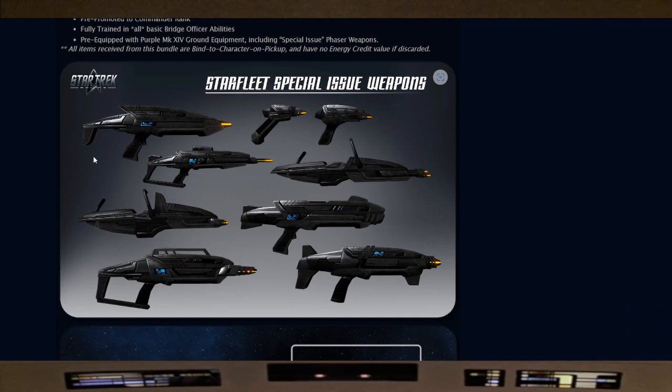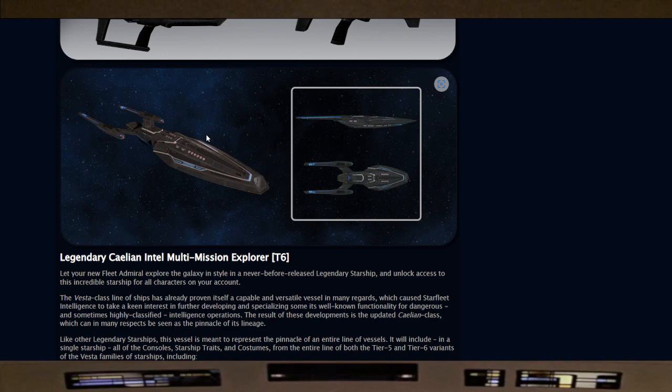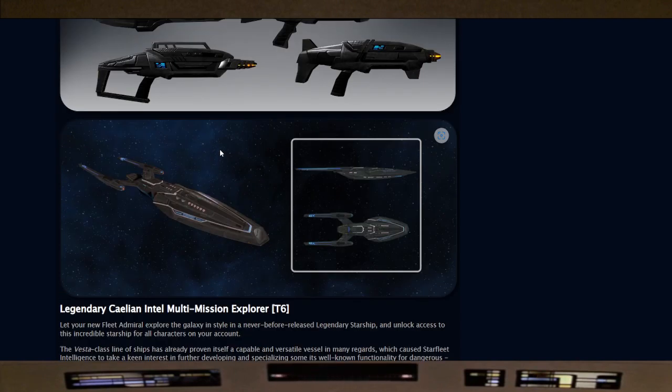This time when we covered this previously they did not have a picture of these phasers — we had to add it on the thumbnail — but here they are now. They look pretty cool; not going to lie, I haven't used them yet, but they're there for you. Of course there's the legendary Kalion Intel multi-mission explorer — captains, we've already done a video filthy build and casual build on it, and it's a great ship.